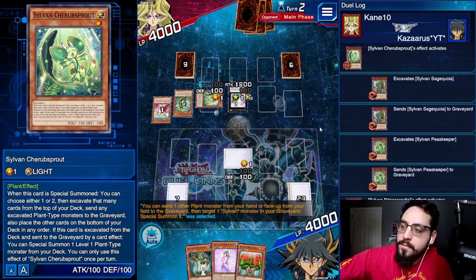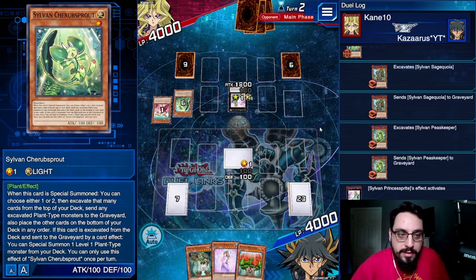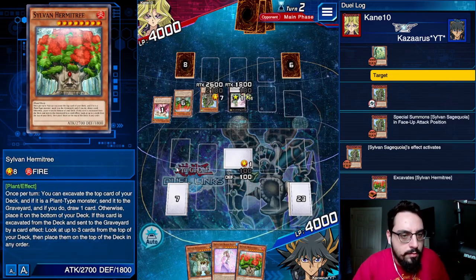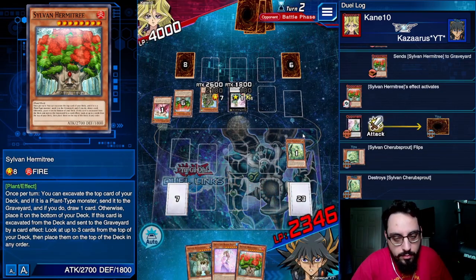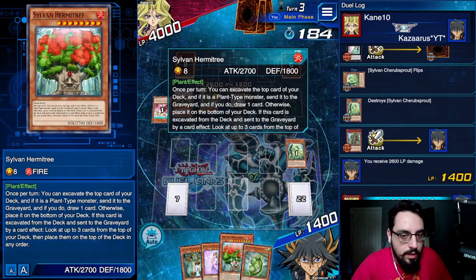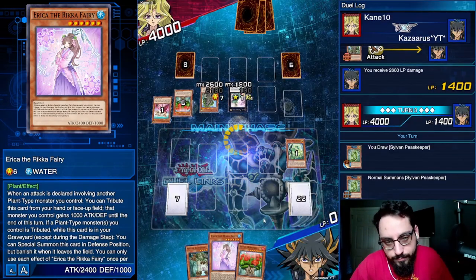I guess he's playing 20 cards. I just copied Luke Tyler's list by the way — I have no idea how to build this thing, and I didn't feel like hurting my brain, I got other stuff to do today. Princess Sprout effect, send someone back, Sage Koya. Sage Koya effect — Hermit Tree. Hermit Tree effect, look at the top three, stack the top. I'm not dead, I need to draw. Give me literally anything but that. I'll lose. Well, that's what the Sylvan deck does guys.